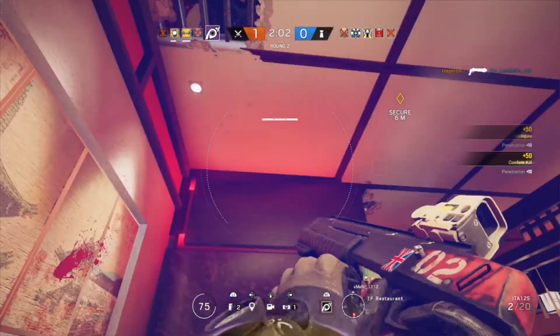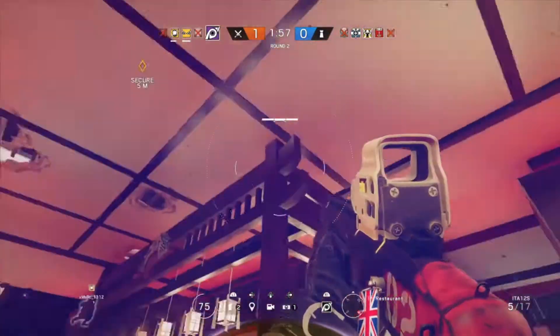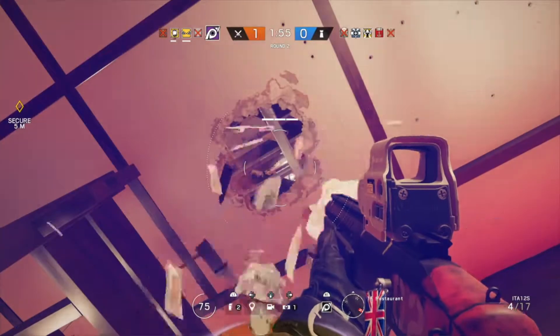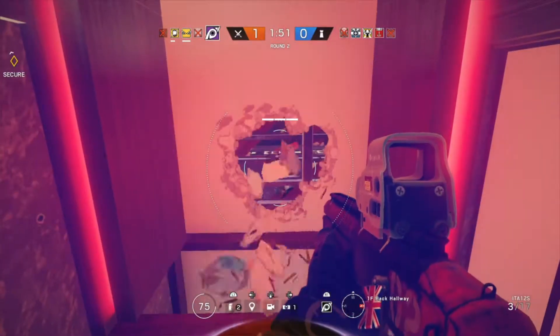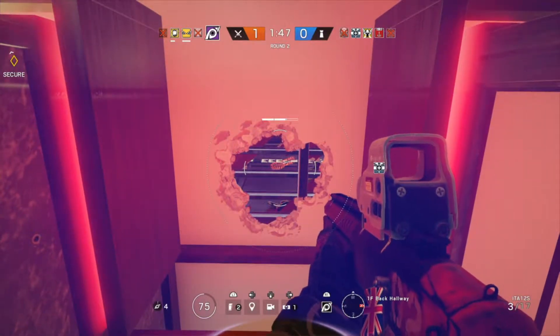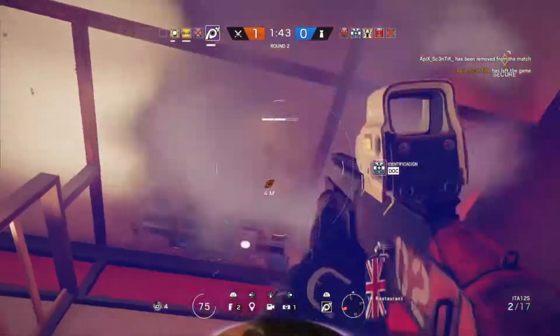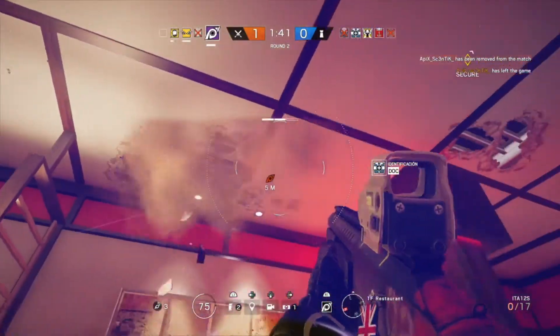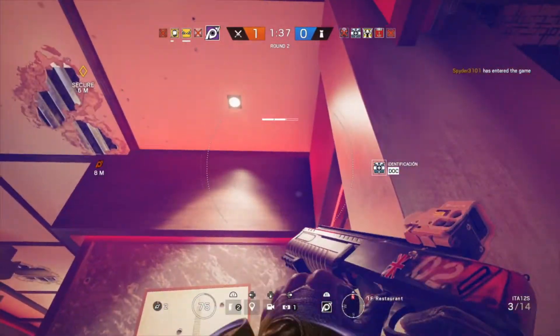As you can see there, you can obviously see footprints. So as you start going around and blowing the roof open slightly — there we go — you can scan the footprints from below. It's a perfect way to make the enemy team panic.